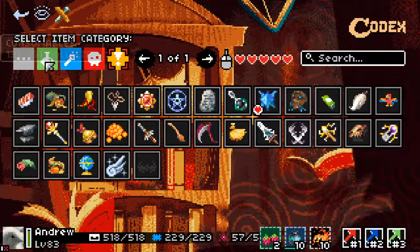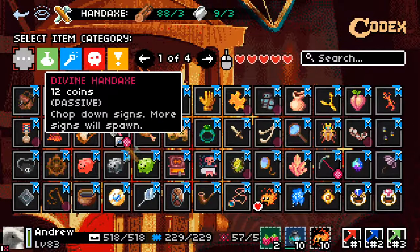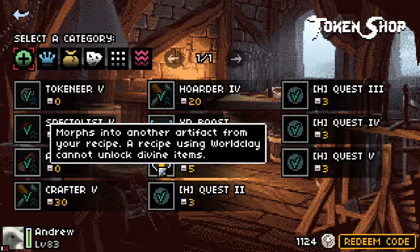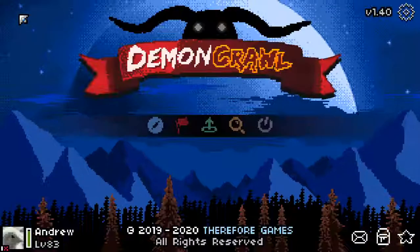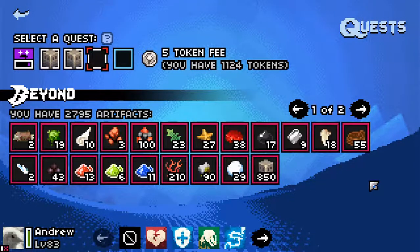There are no Divine Legendaries, and that's pretty much the whole lot. If you go into crafting, there are a number of craftable divines. If you've ever wondered why World Clay says it can't unlock divine items, I believe that means if you use World Clay to play Beyond, you'll never unlock a divine. So if I used all of my World Clay here, it would not give me any divines even if I had some to unlock.